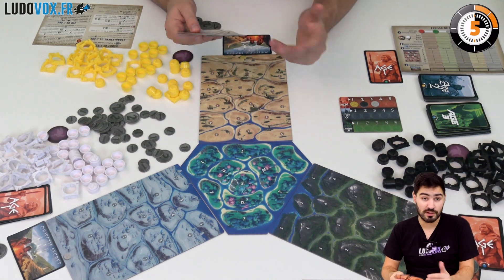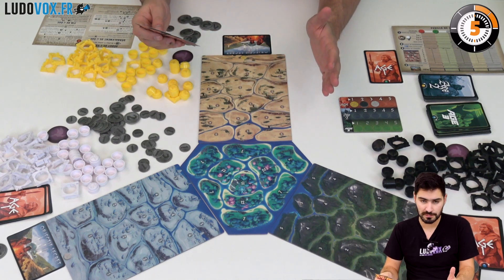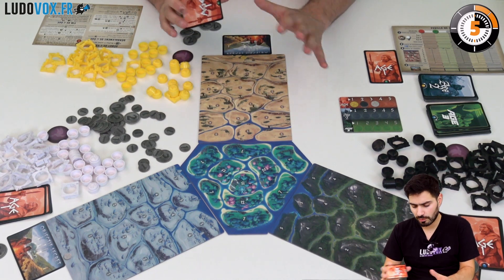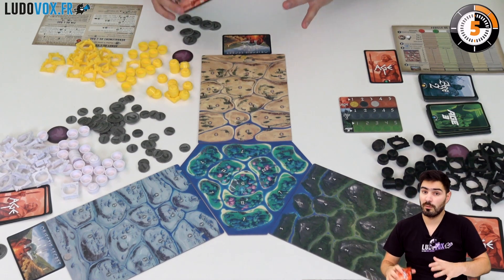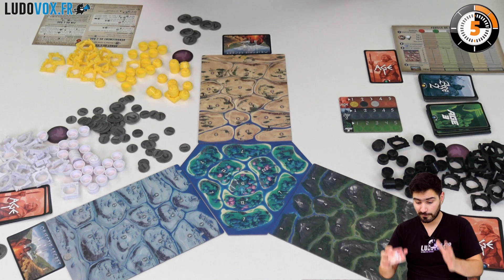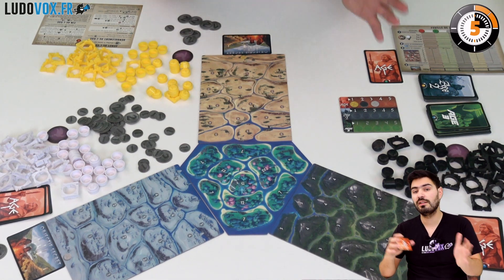So you end up with five cards and move on to the round itself. During the round, the first player — let's imagine it's me — performs a few things: first the growth phase, then the expansion phase, then the assault phase.